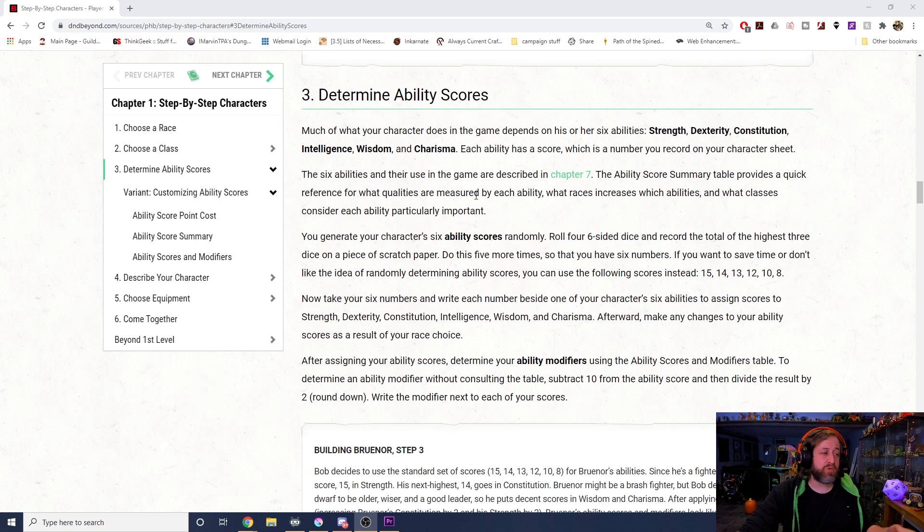It says if you want to save time or don't like the idea of randomly determining ability scores, you can use the following scores instead: 15, 14, 13, 12, 10, 8. We call this the standard array. If you've ever heard that terminology, that's what it means. You assign them as you wish, and that's how it goes.